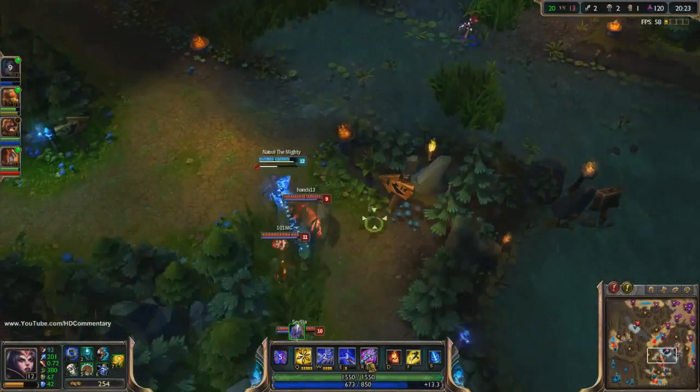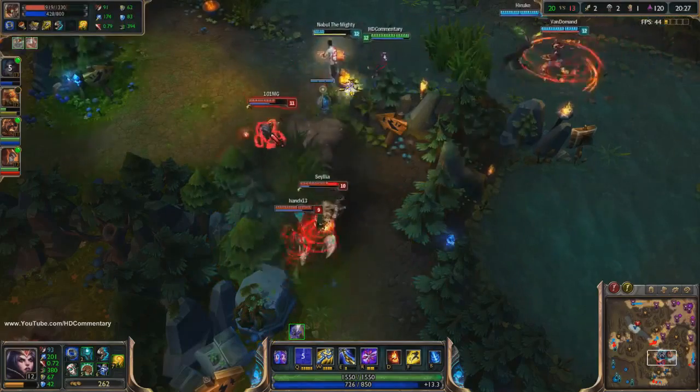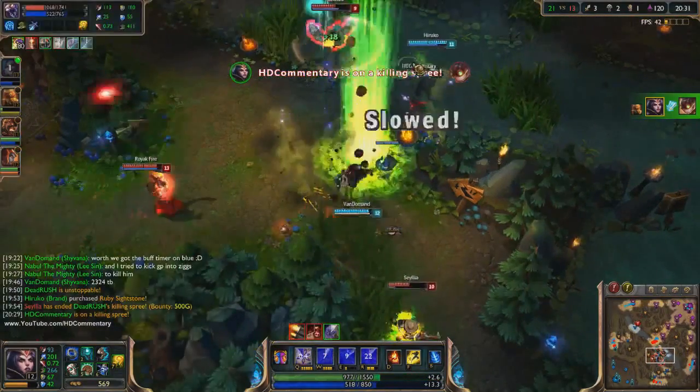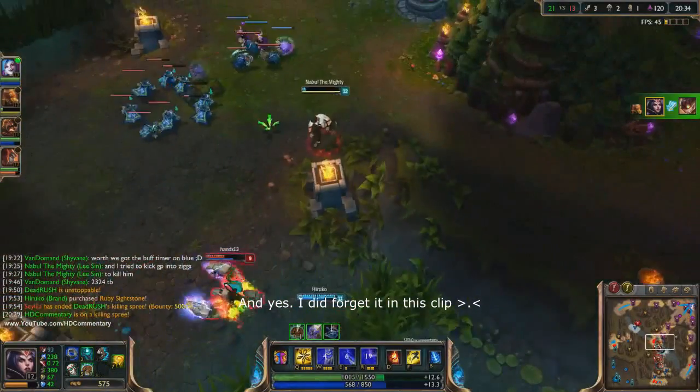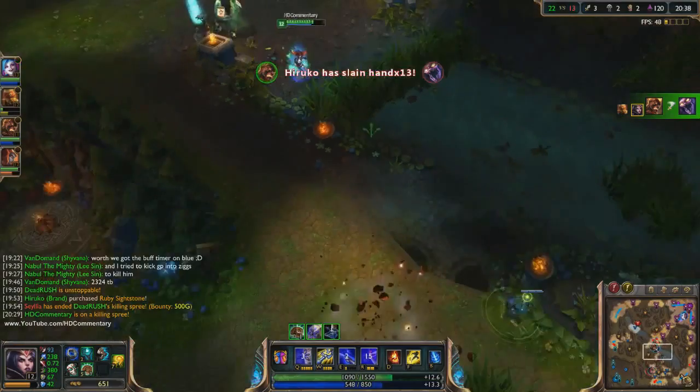When you have a Deathfire Grasp, don't forget to use it. This item makes your burst 20% stronger, which is a lot of damage on LeBlanc. I have one-shot Dr. Mundo previously thanks to my Deathfire Grasp. Activate your Deathfire Grasp first and then pull off a full combo.